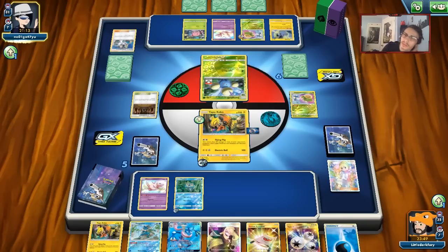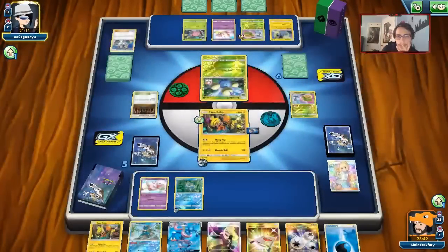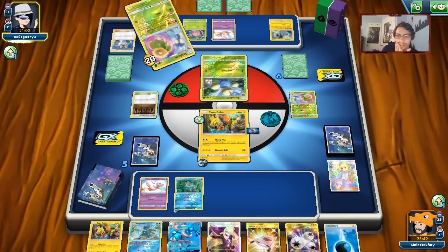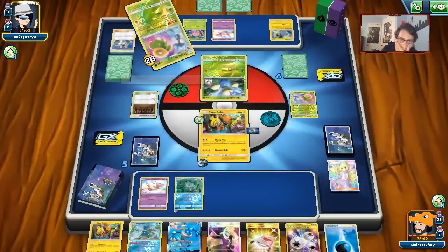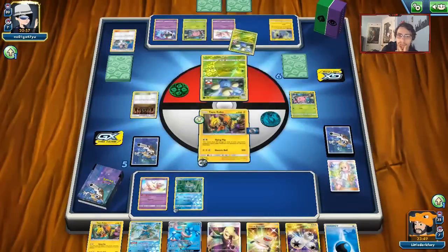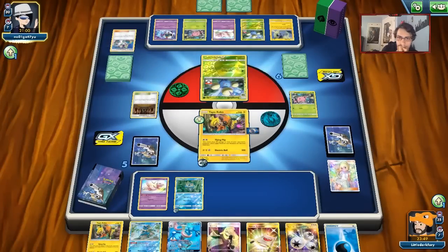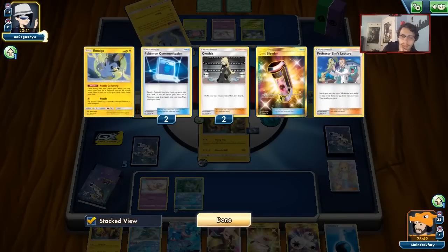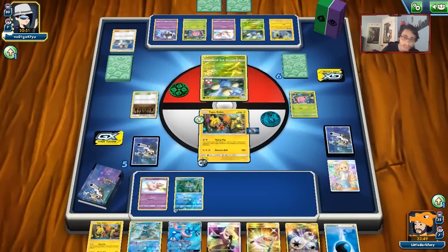Two cards in their hand — what are the odds they have an Energy? I've got to say it's really low. They can't do Mew's Shadow. They have a DCE. We could still attack with Mew and knock out the Natu, which I think is still worth it.